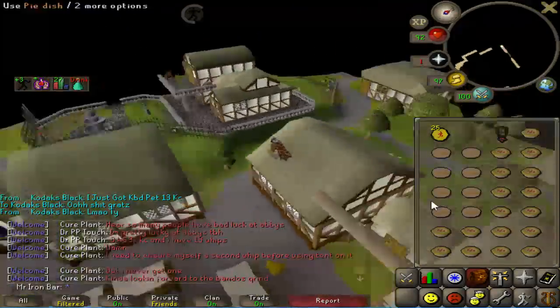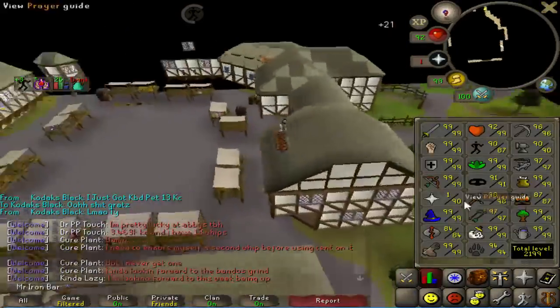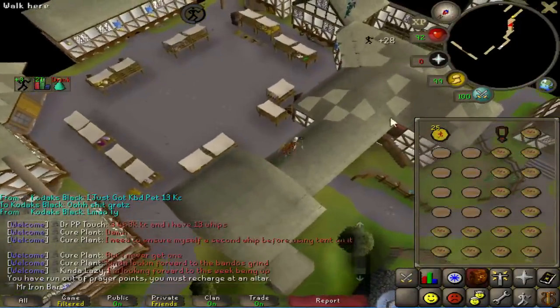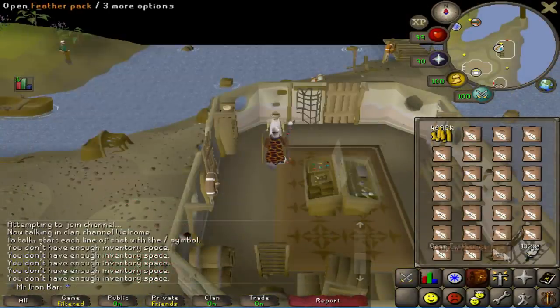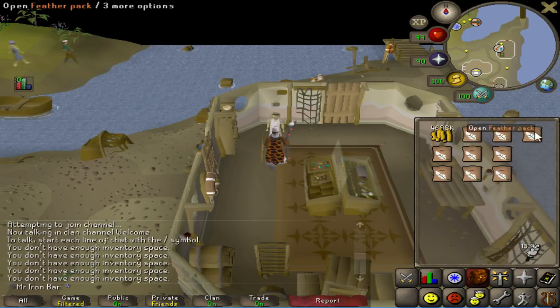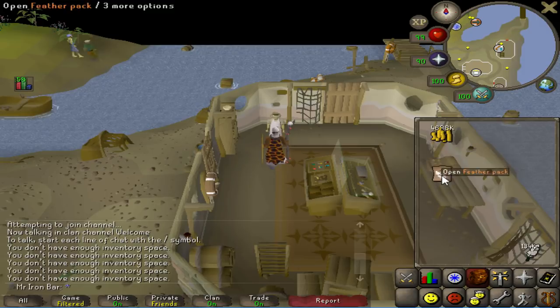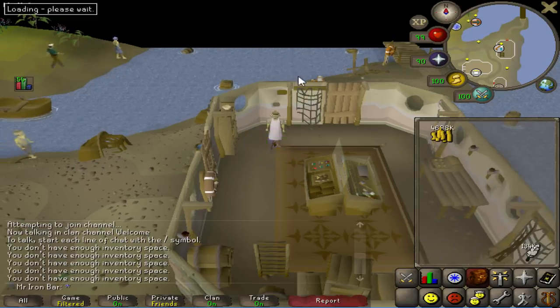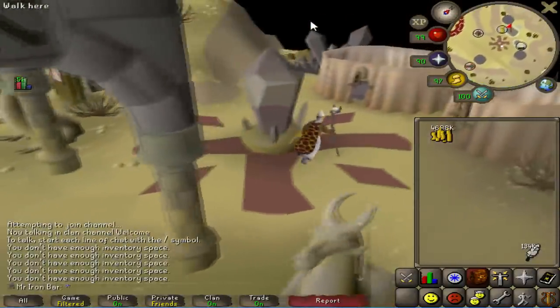I just did a little bit over an hour of Zulrah at 87, and I only used 8 summer pies. Yeah, just 8. This is the last pack of feathers I'm gonna be buying for a long time, I hope. Because I'm going to be making all of the Amethyst arrows around now.